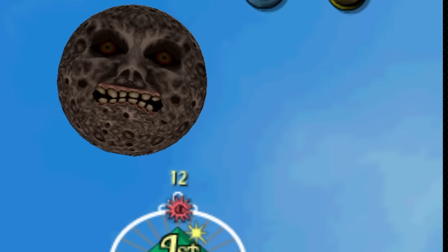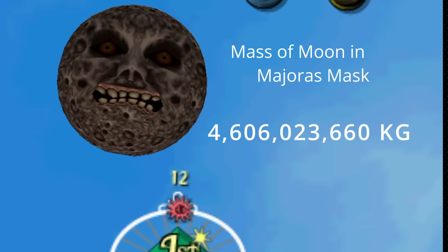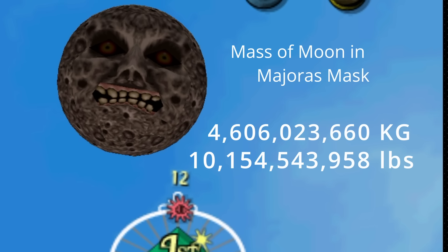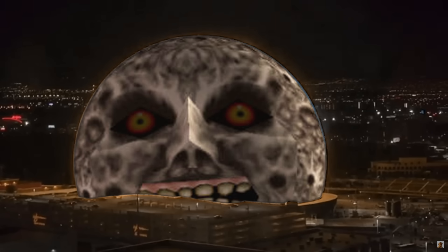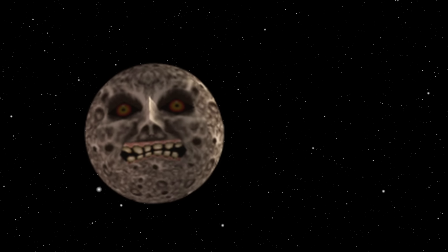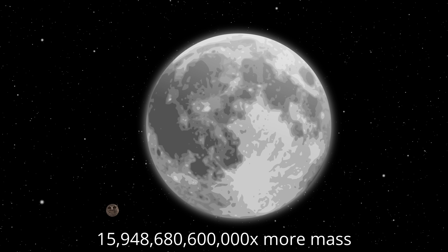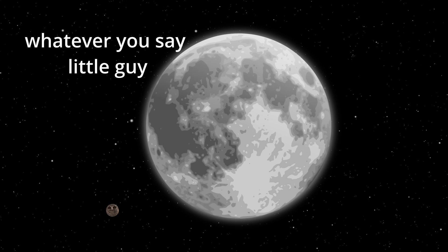This thing is tiny. If we assume the moon in Majora's Mask has the same density as Earth's moon, its mass is about 4.6 billion kilograms, or a little over 10 billion pounds. That sounds like a lot, but the moon could literally fit inside of the Las Vegas Sphere and doesn't even weigh as much as one of the pyramids in Egypt. Earth's moon is 15 quadrillion times more massive. Since the mass of the moon is what causes tides, I wonder if Termina even has tides.